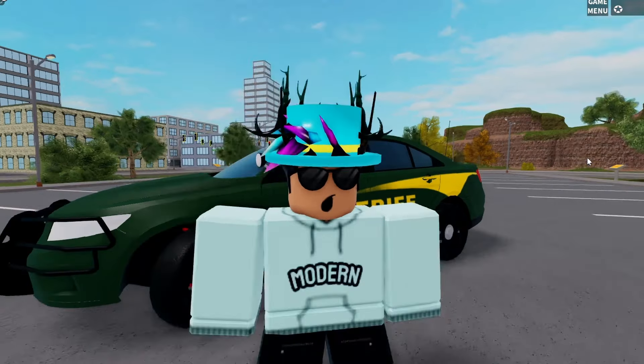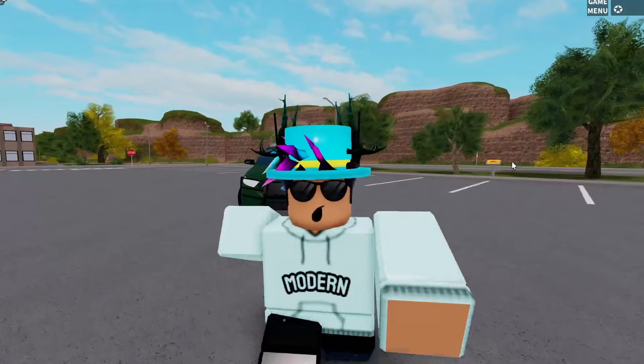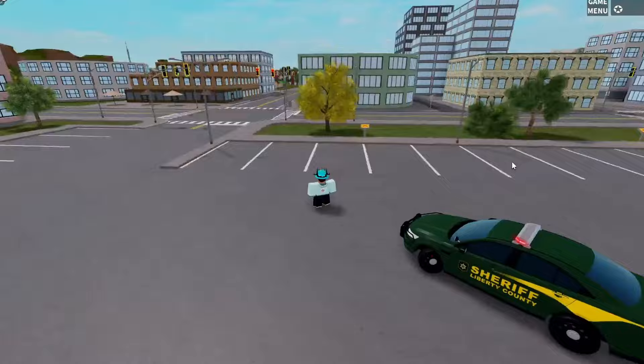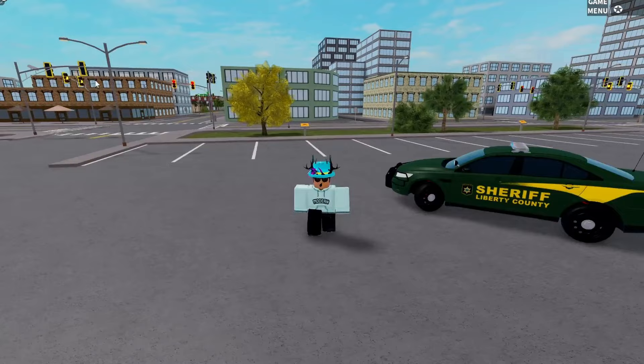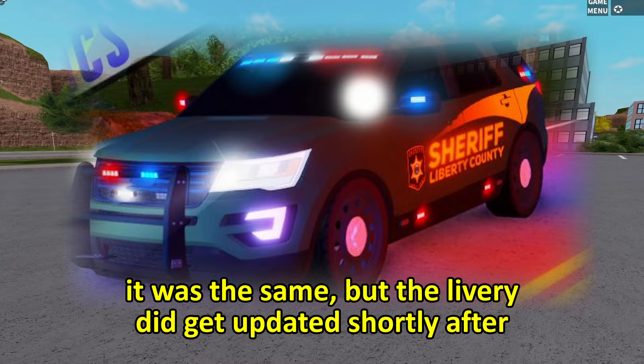Welcome back to another video. We are here in ERLC and you may be wondering why Liberty County looks so different. This is the 2018 version of Liberty County, when the game first came out. The map is obviously quite a bit different than what we have now. We can see some of the same buildings in River City, but the liveries look a little different. I don't think this is the exact 2018 version — I'll put a picture up on screen — but the ELS looks pretty interesting here.